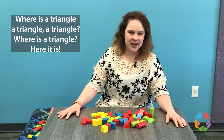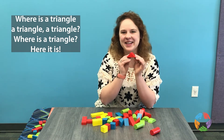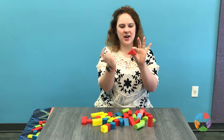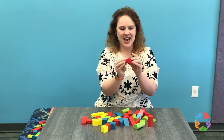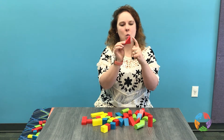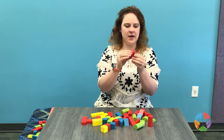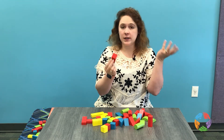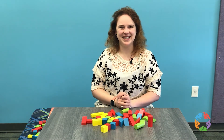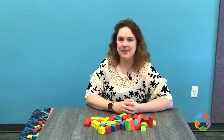Where is a triangle, a triangle, a triangle? Here it is. A triangle has one, two, three sides, and it can be a lot of different shapes. In this triangle's case we have one, two sides that are the same and one that is very, very long. But some triangles have all sides that are the same, or all sides that are different — just so long as it has those three sides. Great job. We found so many fun shapes. Now let's see what these shapes can become in our book.